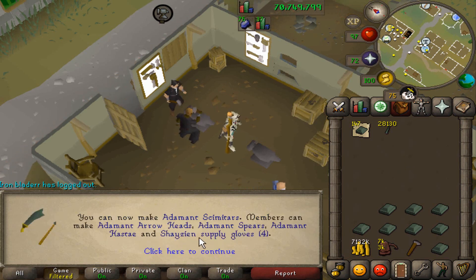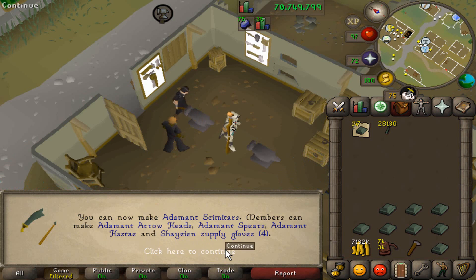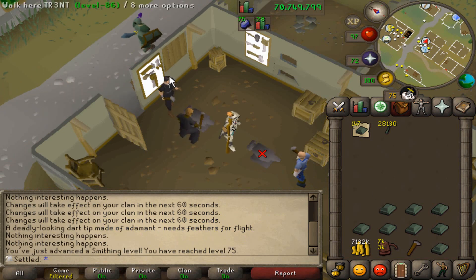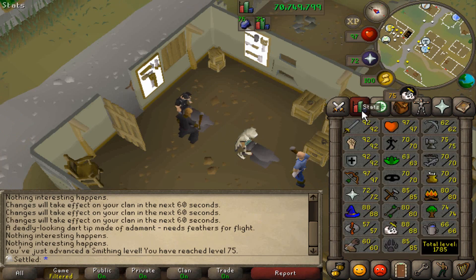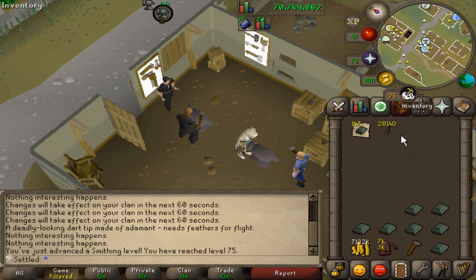Final level I'm gonna be getting for a very long time — 75 smithing, 1785 total. That is the smithing requirement for addy spears, which you may or may not know is a requirement for the Kandarin Hards. I'm actually going to be doing this so I can use the Seers course to get 76 agility for the Zulrah shortcut. Preparing for Zulrah in the near future, but yeah, there's 75 smithing.